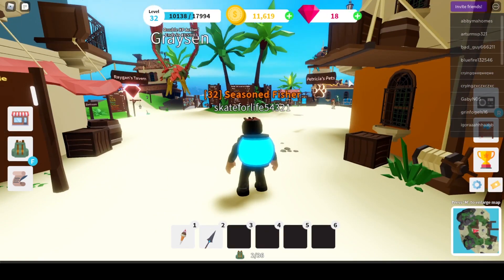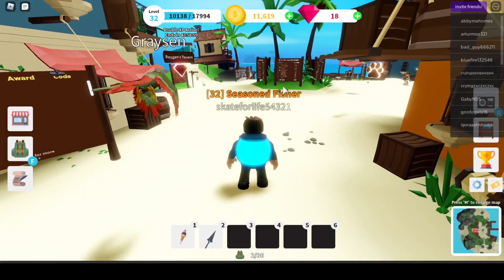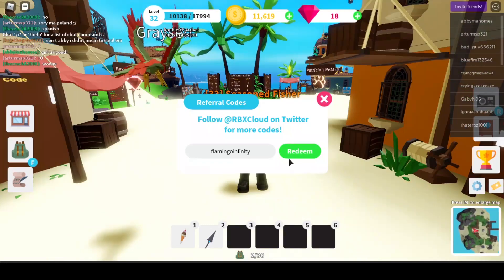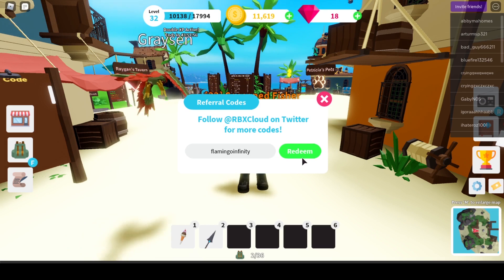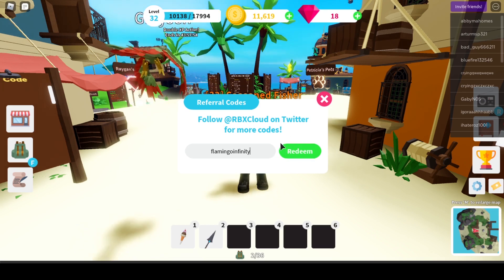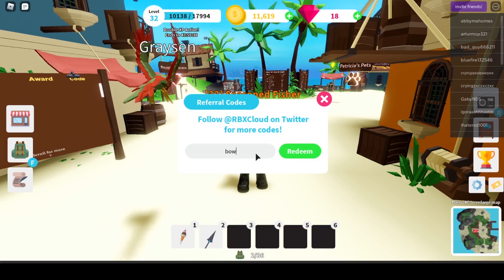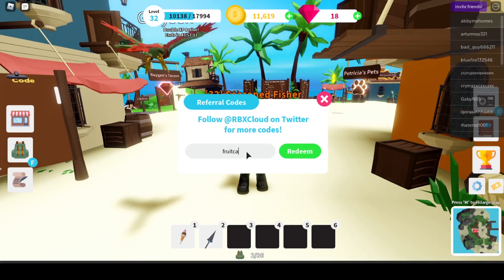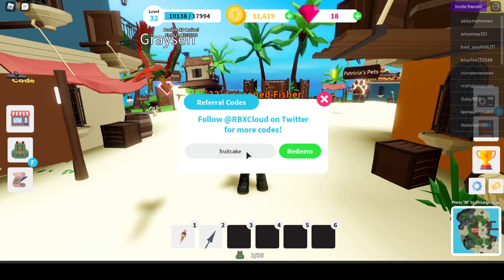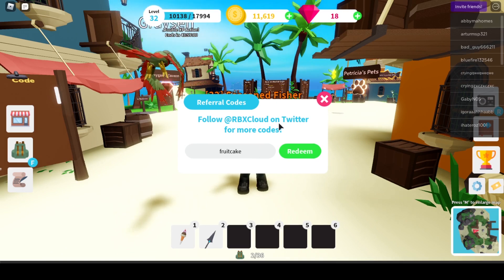Yo what up YouTube, today I'm gonna give you guys a bunch of codes so you guys can get thousands of gems. The first one is Flamingo Infinity — let's redeem that, 500 gems. The second one is Bowtime, that one's also gonna give you 500 gems. And another one is Fruitcake, that one's also gonna give you 500 gems. So far you guys have 1500 gems.